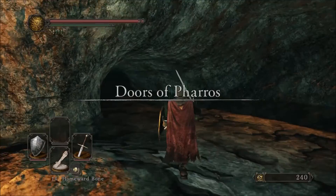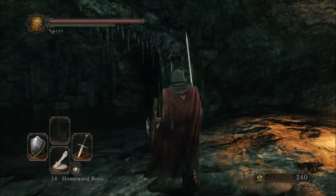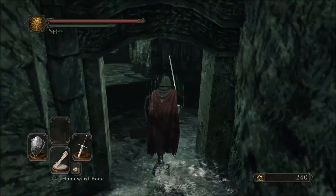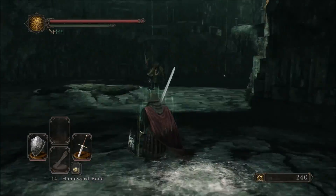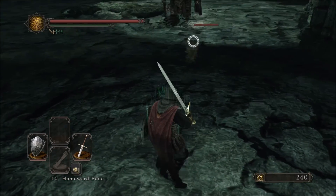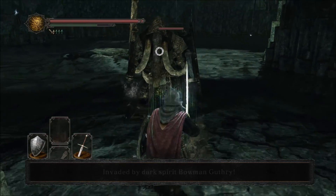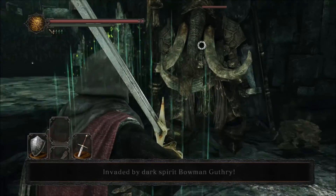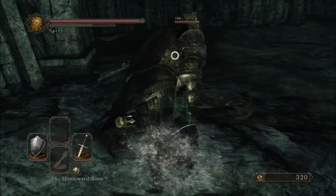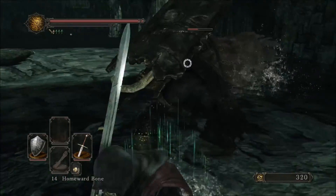We were here last time and went that way to continue our journey through the game. This time we're going to head this way into the rat area, characterised by the giant rat's mouth as you can tell. So we're now back in another Royal Rat area and this one's going to be frustrating. As you can see here comes the first guy already — don't get hit by them, it's just not going to be good. We're being invaded by an NPC — we'll deal with that in the next minute or so.